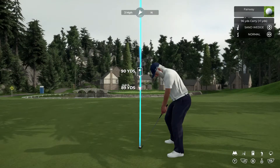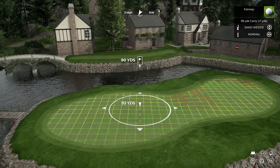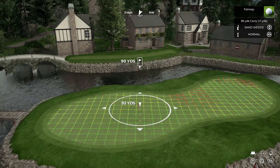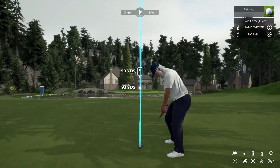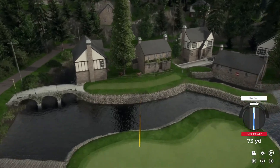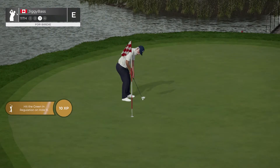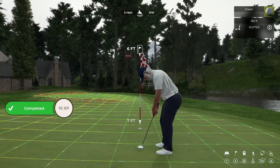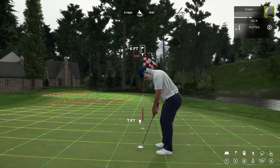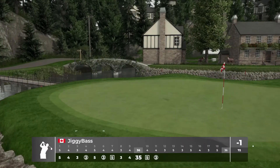Cool little play here — lots of options from the tee on this course. You can almost play it a bunch of different ways, which is part of the fun. That's an absolute peach — that's what we needed right there, six feet to the cup. We should be automatic from this distance. Right to left bounce — and that's in for birdie! We're back to one under. Let's go!